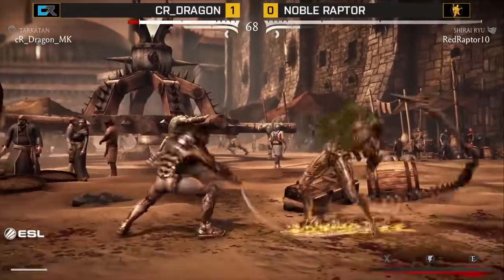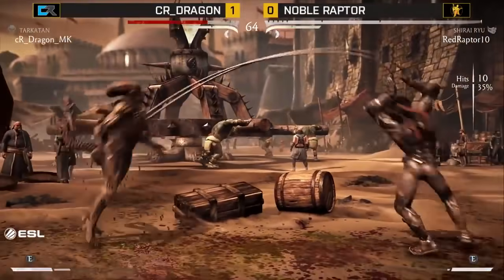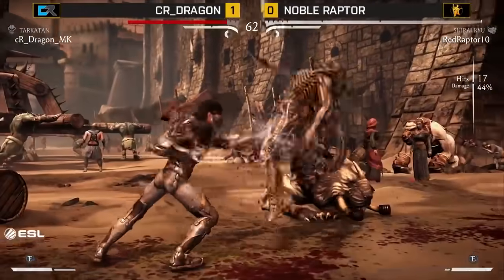The life disadvantage. This is a really good looking spot for a raptor. Taking the hard knockdown. Oh no, using all of his meter! He's going for it.